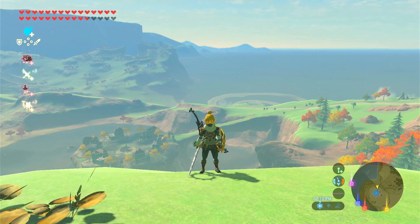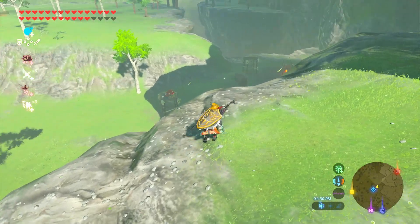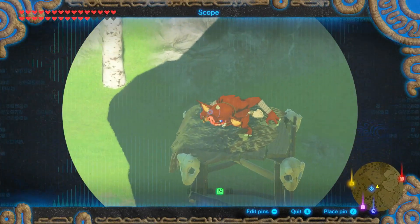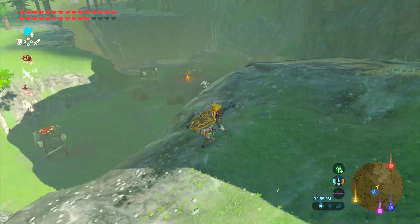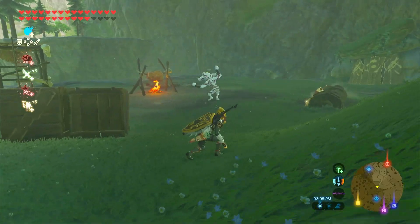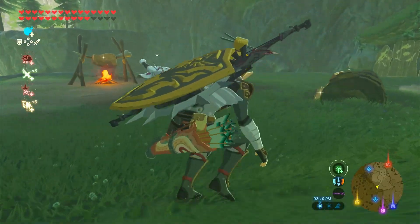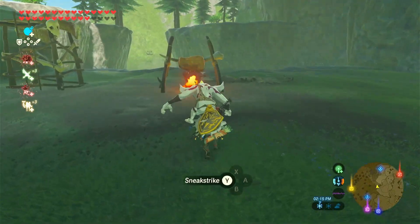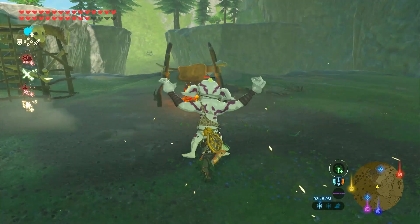Ninjas. Ninjas wear the stealth set and sneak around gathering information. After they have all the information they need to find the perfect time to strike, they strike when the time is right and quickly take out a camp of enemies.